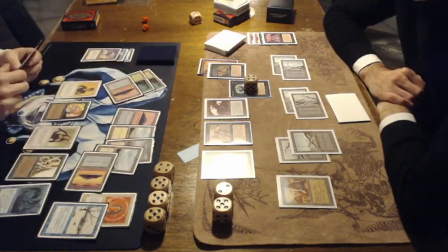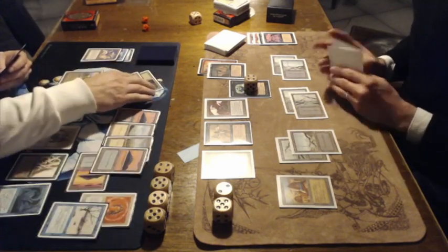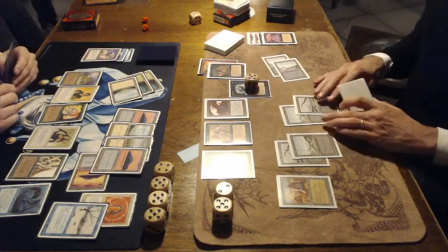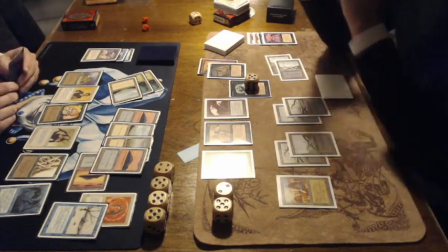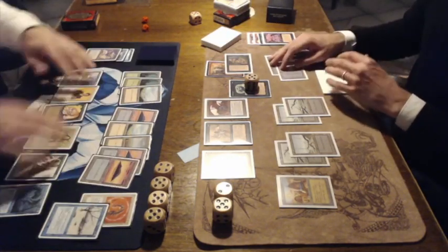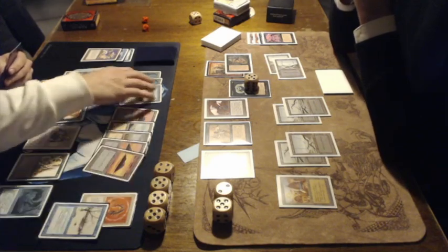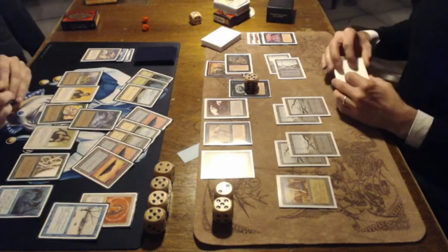There's a Merfolk of the Pearl Trident, tapping 3 more, now playing that Cat we saw earlier. Forestwalk is not really going to help Ron in this case. And there's token number 5 — so there's a lot of 0/1 Thralls on the side of Nick. And of course there's a really, really slim chance that Nick might have pulled out a Bad Moon as a rare out of his Fourth Edition starter. Don't think so.